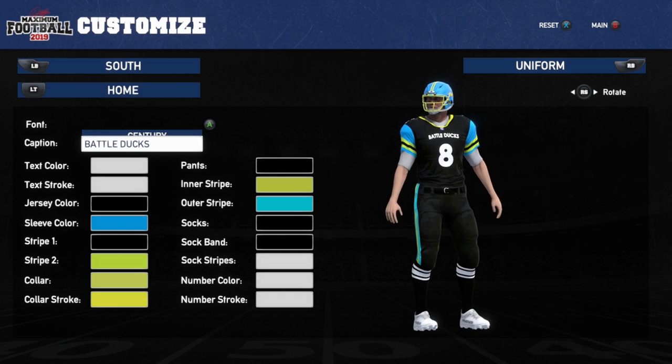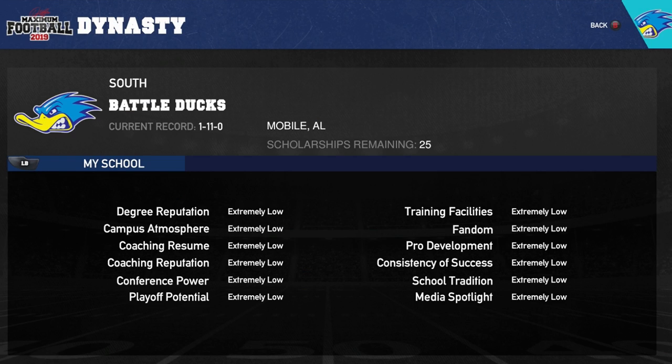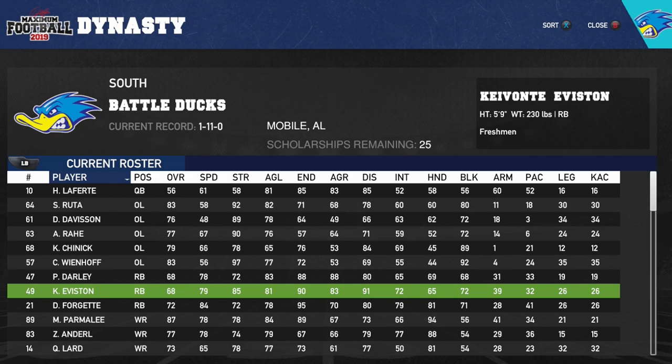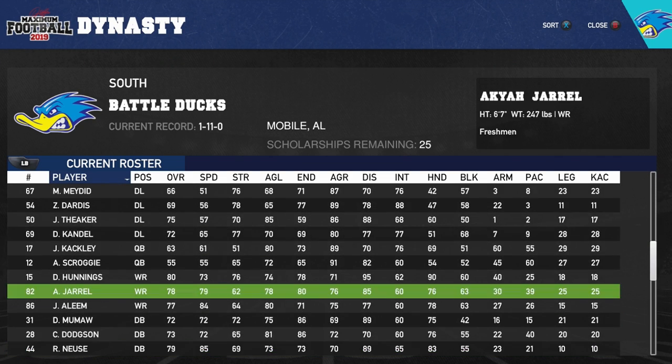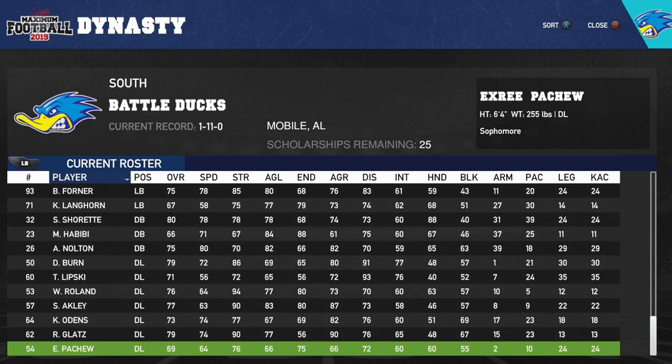Let's check out our school. Literally everything is extremely low — degree reputation, fan atmosphere, coaching resume, coaching reputation, conference power, playoff potential, training facilities, fandom, pro development, consistency of success, school tradition, and media spotlight. Recruiting priorities — we need pretty much everything. How many quarterbacks do we have? We have a 56, a 55, a 63, a 56, and a 60 overall quarterback. We have a lot of quarterbacks but they all suck.